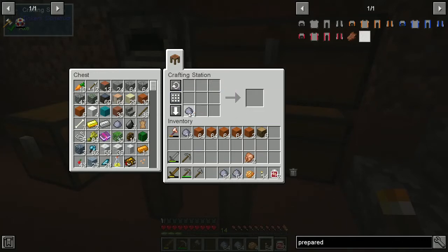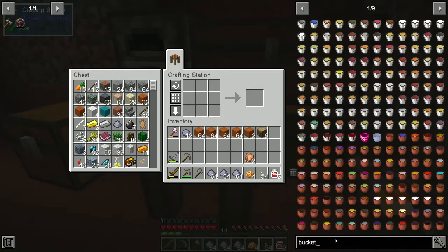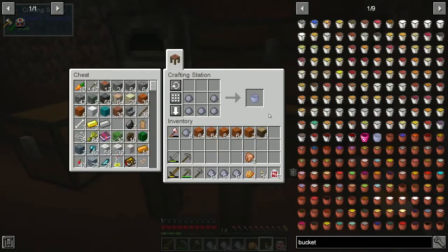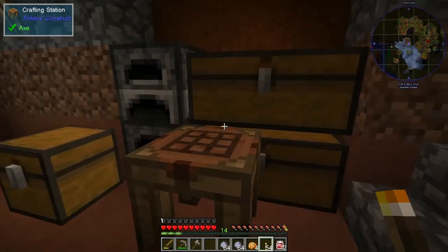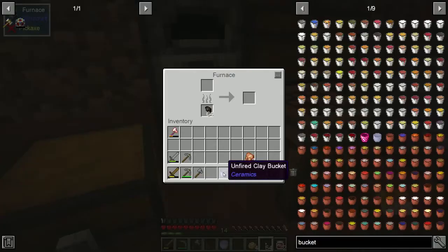We needed clay to make a clay bucket, so let's look up buckets - clay buckets. Unfired clay bucket, okay, so it's five pieces of clay but it still is just unfired clay - so that's good. I thought it was going to be some crazy recipe where we were going to need like five hundred pieces of clay or something like that. So let's fire that up.